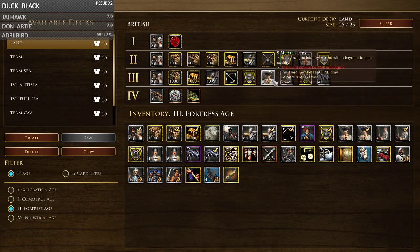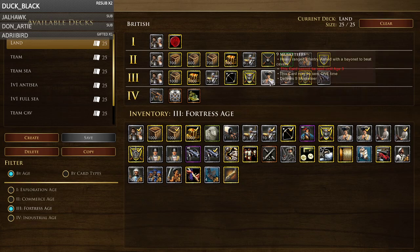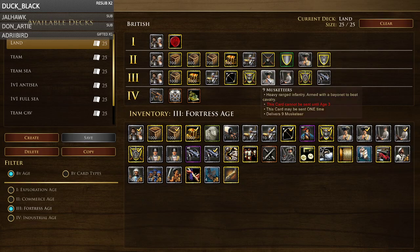Basically whenever someone is going cavalry heavy you just need anti-cav. You need unit shipments in Age 3 as British because you'll be fighting for hunts while doing your usual boom, then cutting the boom and sending unit shipments and upgrades. Five hussar really adds to your composition. A lot of British players just go musket-longbow or goon-longbow and seem to neglect hussars entirely, which I find strange because your hussars are so strong and you have good shipments like four and five hussars.